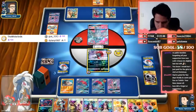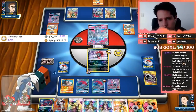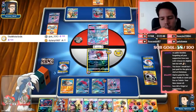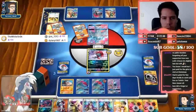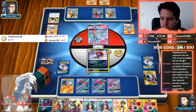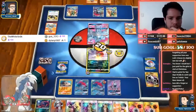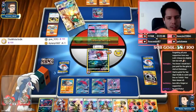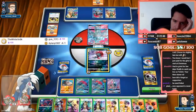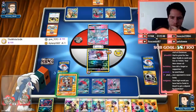Weavile is the biggest threat — I have knockout on anything with Weavile. If my opponent misses the DCE he doesn't kill my Weavile. If he does, it's going to be super annoying. I'm okay with him promoting the Ninetales — that means my Weavile is probably going to survive unless he finds Fairy energy plus Counter Gain off of one Trade. Since he's not trading immediately, the Counter Gain was one of the cards he needed.